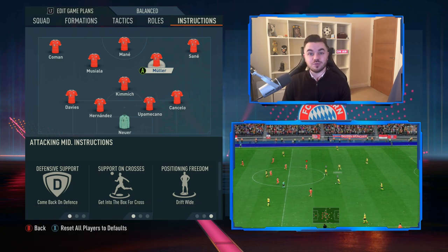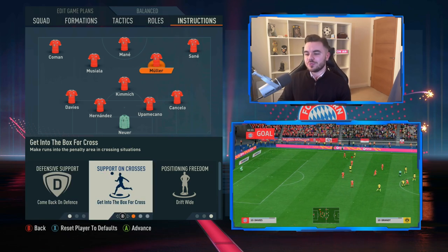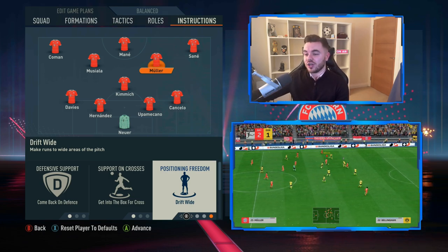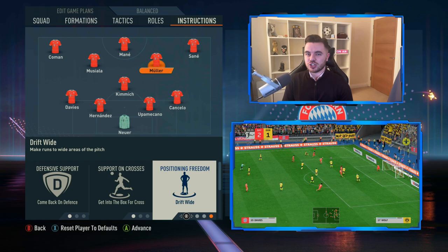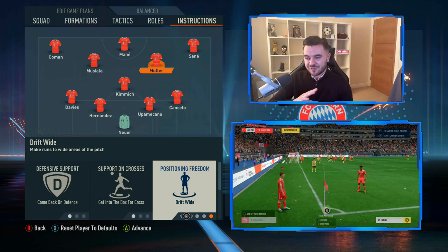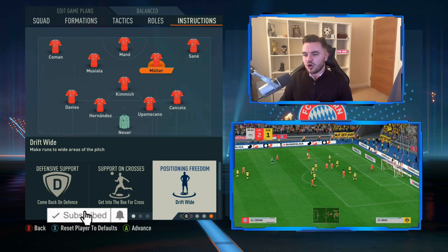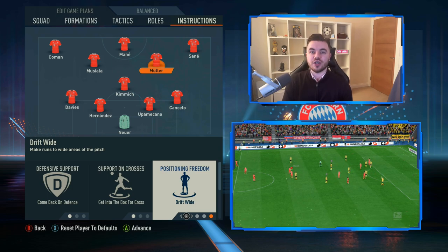With Thomas Muller on the other side, replicating that classic Muller role - he's on comeback on defense and support on crosses is getting to the box for the cross. His positioning freedom is drift wide, which is a great way to replicate his system. He would often come out wide, playing that false hybrid winger role, coming inside and adding that numerical advantage - fairly similar to what Kevin De Bruyne does for Man City currently in the Guardiola system, but as more of an all-rounded attacking player who also gets into the box to support Lewandowski.